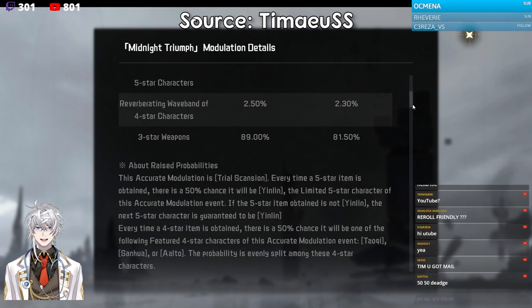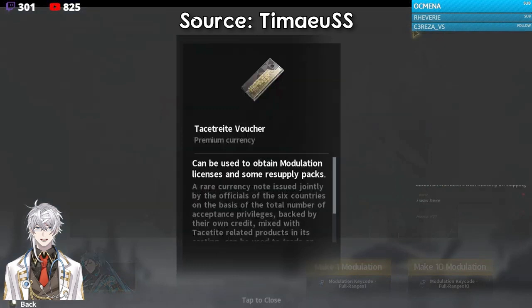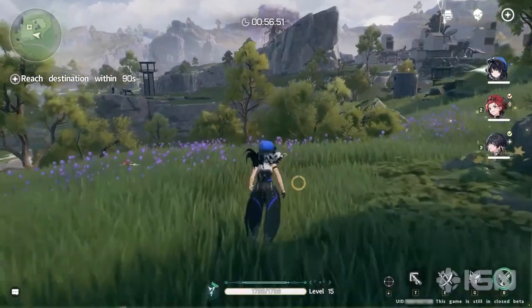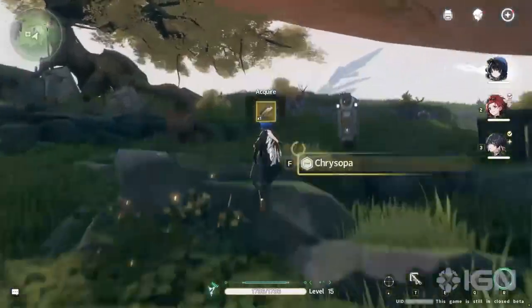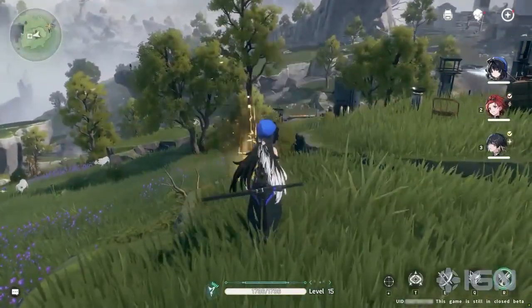In this Wuthering Waves CBT, in order to do a modulation, you require a Modulation Keycode, which is basically the main gacha currency for character pulls. You can buy these keycodes with Tacitrite Vouchers, and also possibly with real-life money via a premium currency we don't know yet since we can't spend real money in the CBT. You can get Tacitrite Vouchers in the open world by opening chests and killing some enemies. You'll need about 1,500 Tacitrite Vouchers to buy 10 pulls, meaning you need around 15,000–16,000 Tacitrite Vouchers to do up to 100 pulls.